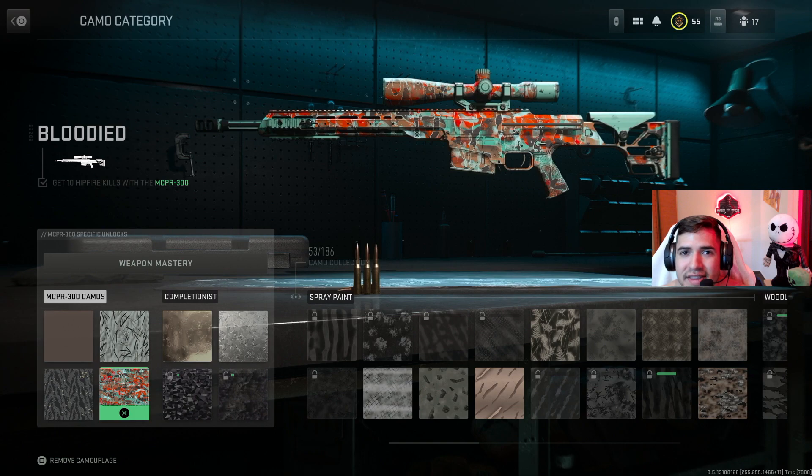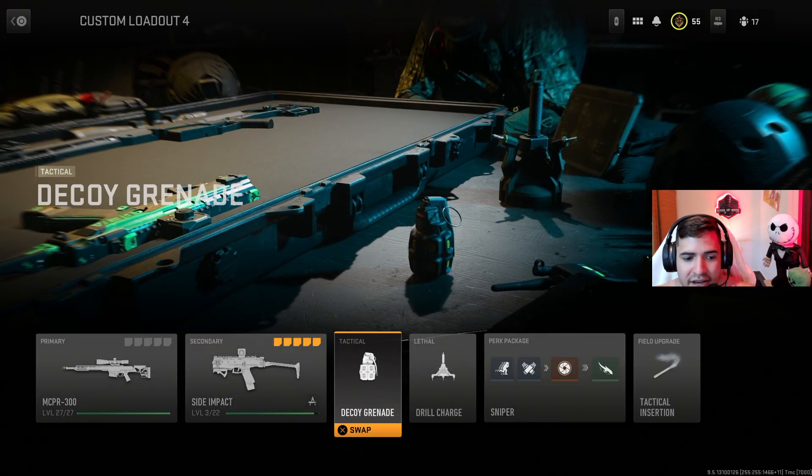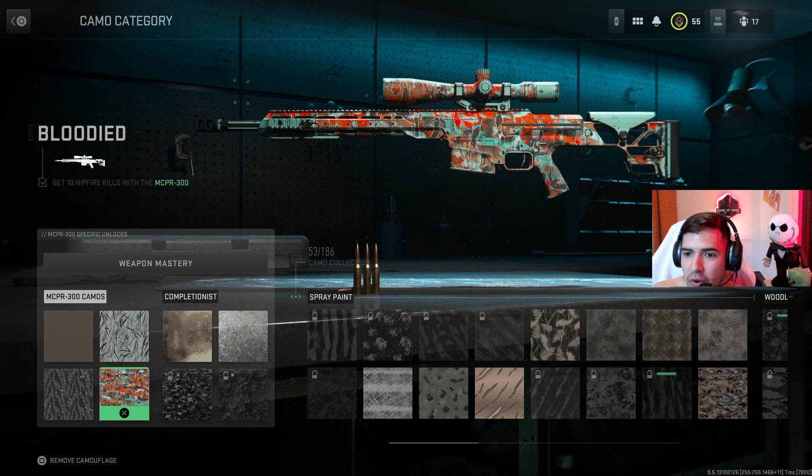This next challenge is unique to this gun: get 10 hipfire kills with the MSPR 300. I tried third person mode since people said it was easier, but it didn't really help me. The easiest way is to set up a stun grenade in your class and go into quick play. Hide in a corner near where enemies are spawning. When someone comes by, throw a stun towards them, run up, and hipfire them. If you want secure kills, hide in a corner, hear somebody pass, throw that stun or flash, go up, and hit the hipfire. That's the easiest way.